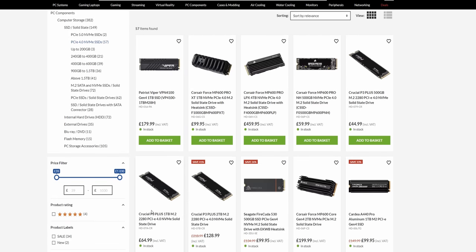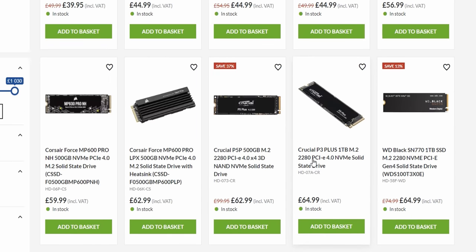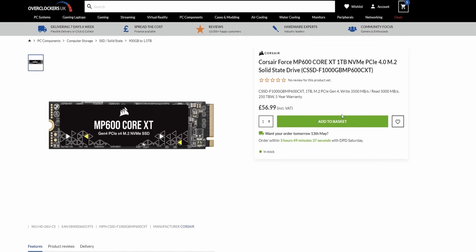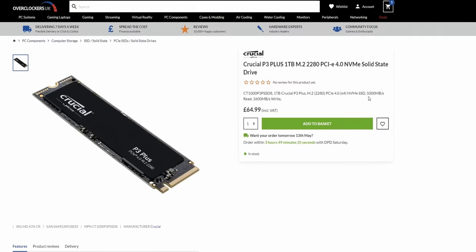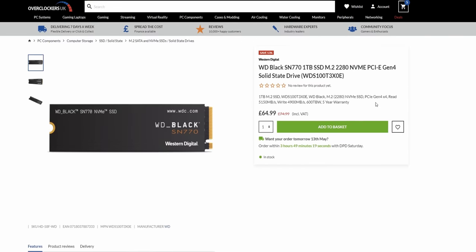For the SSD, this time we'll go for one terabyte. The Corsair Force MP600 Core XT is $56.99 at 5000 read, 3500 write. The Crucial P3 Plus is $64 at 5000 read, 3600 write. The WD SN770 is $65 at roughly 5000 read, 5000 write. We're going to go with the SN770.